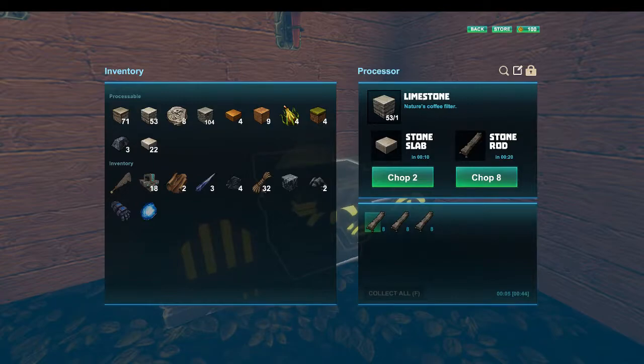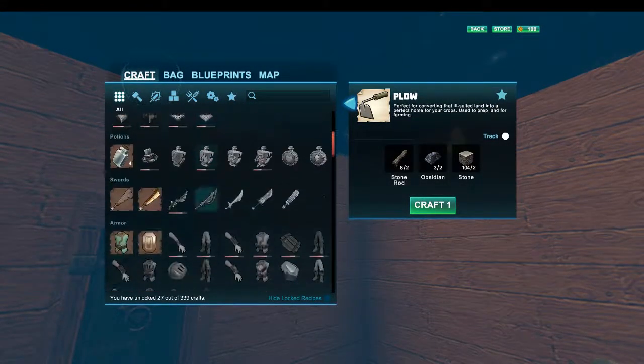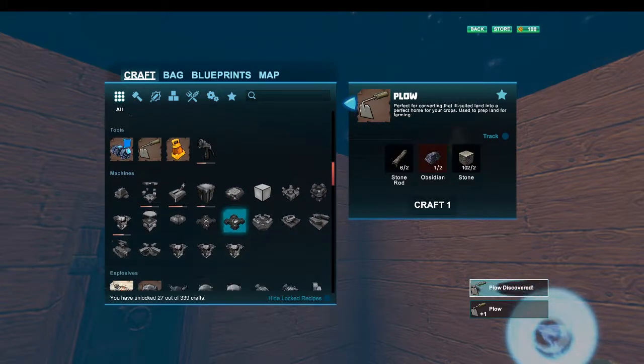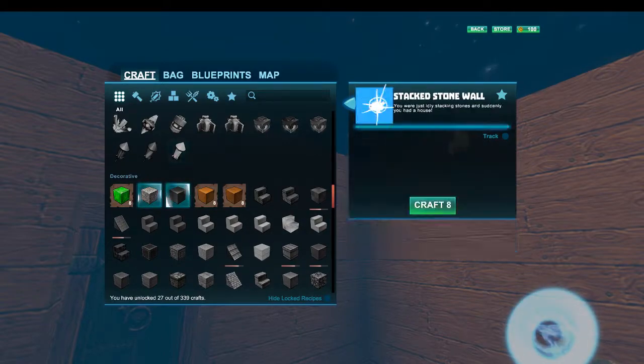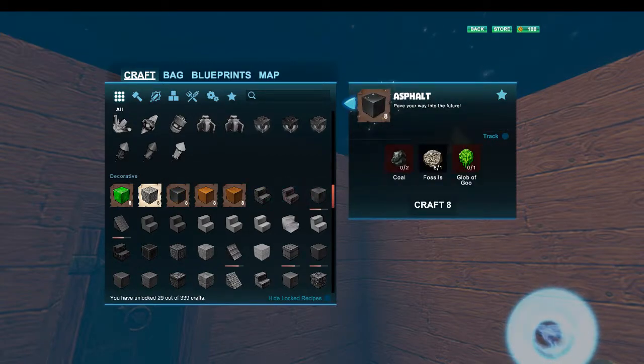So we're gonna turn around and make a plow so we can plant some stuff - I think that would be a great idea. I just unlocked something else. We crafted a plow and I unlocked stone walls - now I can make stone walls and I can make asphalt! It takes coal, fossils, and goo to make asphalt, Moody.